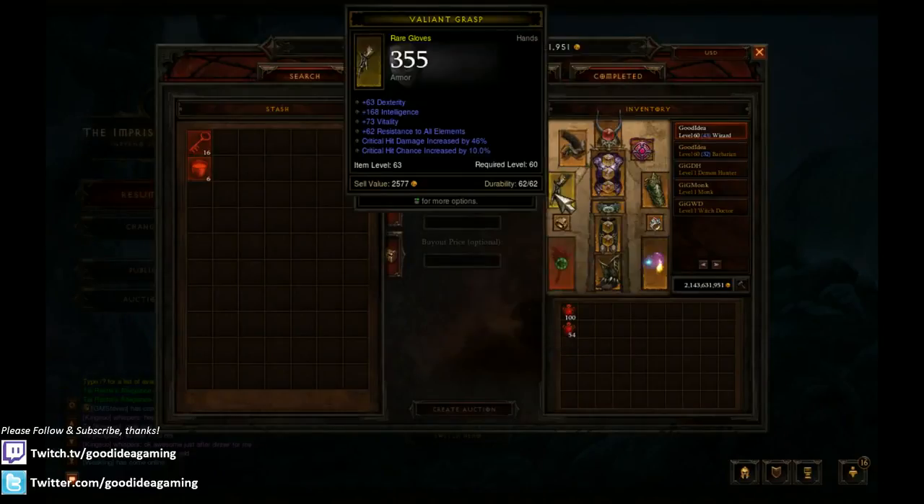For gloves, just any rare gloves. Gloves are pretty easy - you want crit damage and crit chance, those are the two most important stats. A good Int roll, and of course some Vitality and some All Resistance is always nice. Gloves aren't too expensive, so you should be able to get a decent set for a good price.